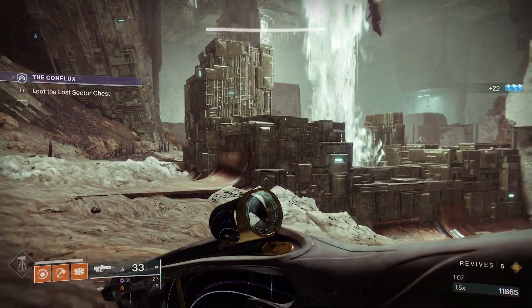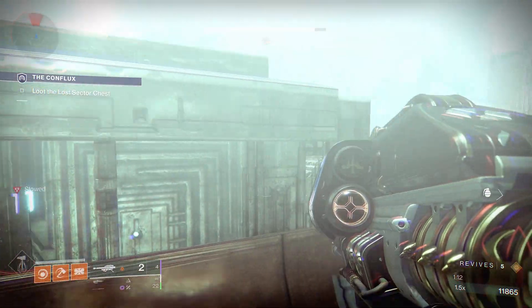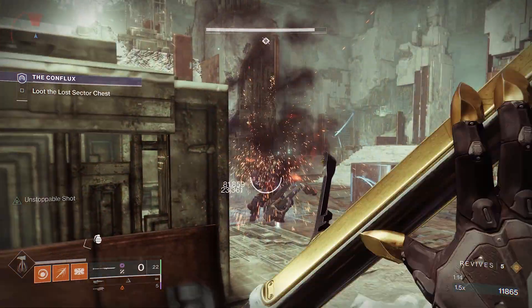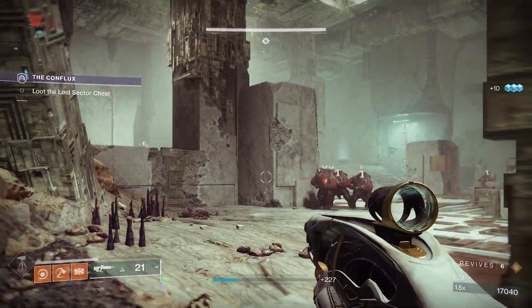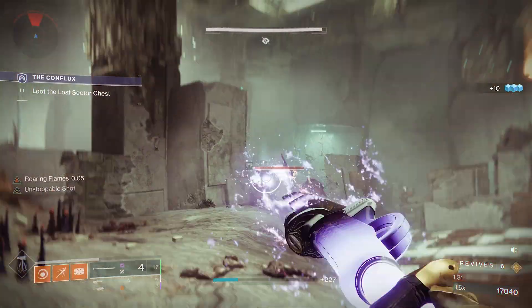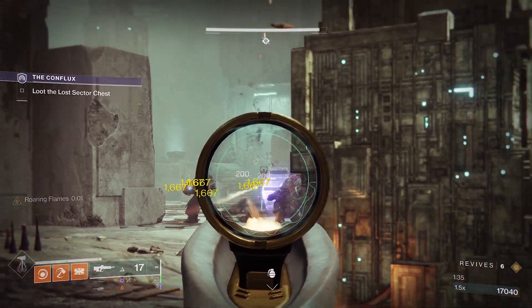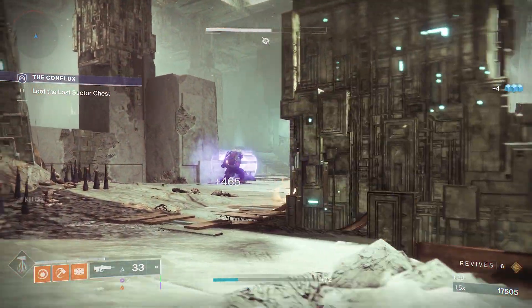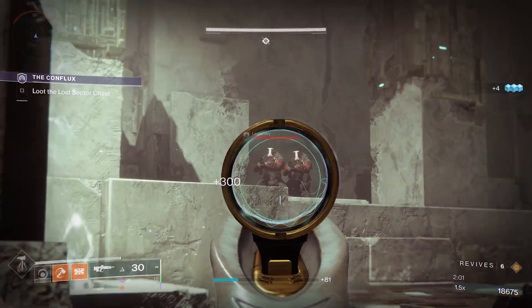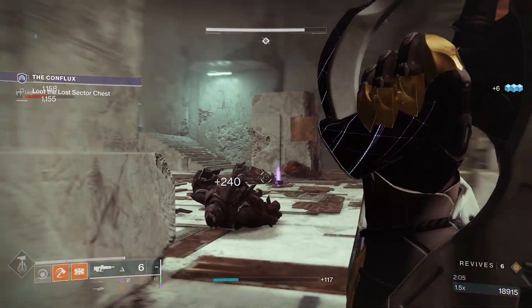Stay on the left side and take a few out, but don't get too focused. The Barrier Champion will approach from either the left or from the middle. Stay on the left and wait for it to reach you — once it does, it will be too far from any other adds to aid it, making it an easy target. Continue clearing all the adds from the left side. There is a small cliff in front of you which you can use for cover, but don't stay there permanently as there will be snipers above — take them out first before using it for cover.